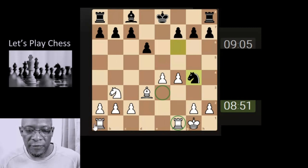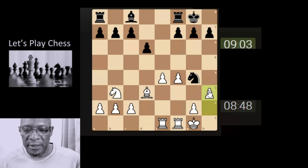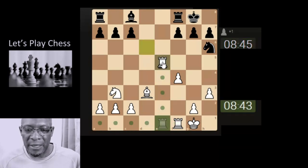So we need to look at something a little bit more active. Let's just bring the rook here first and then attack the knight. We do have a bit of play attacking the pawn here. Let's attack this pawn here, try and get the rooks activated if we can.